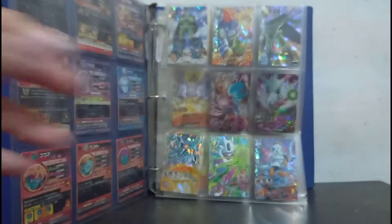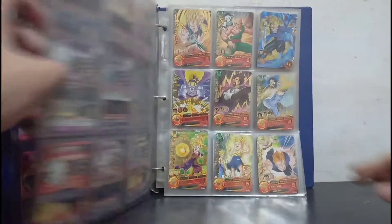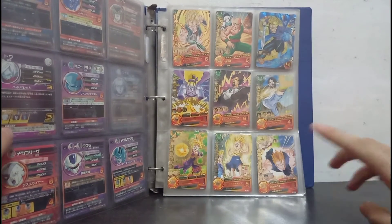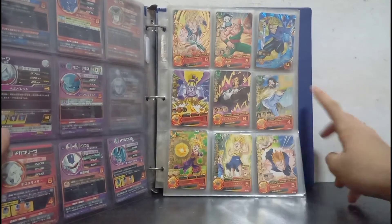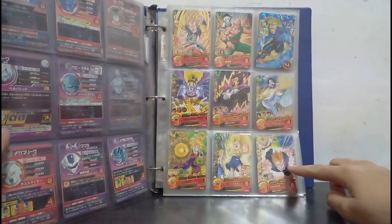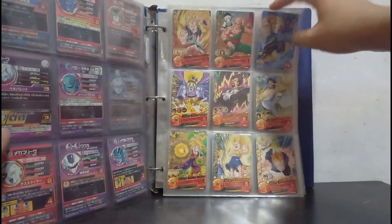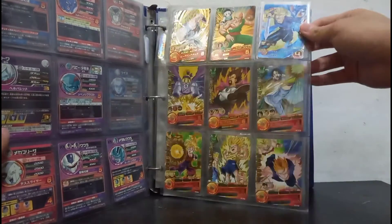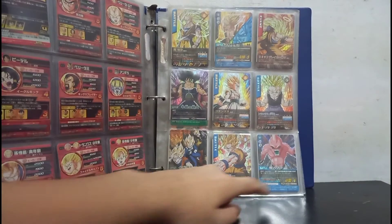Okay next page, we got — is that Vegeta? Vegeta, Tien and Chiaotzu, we got Trunks, King Vegeta, Videl, Gohan and Broly, Trunks and Vegeta, and then Gohan. All of them are shining so these are pretty much the rare ones — I'll keep that in mind.